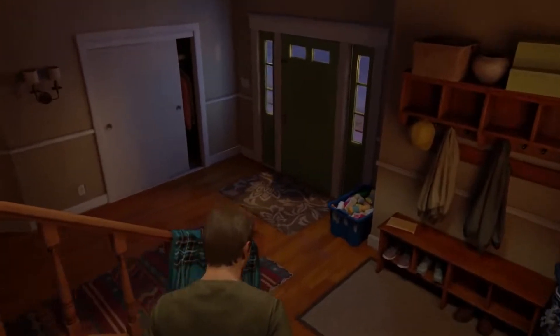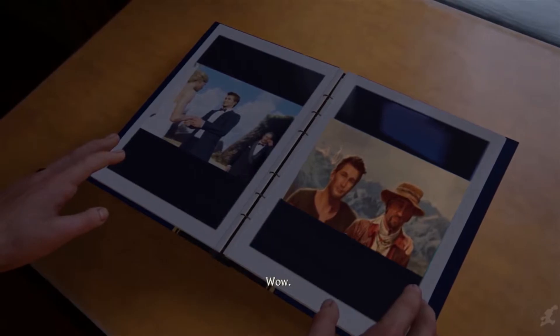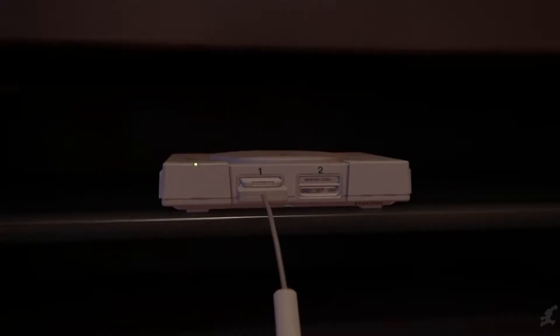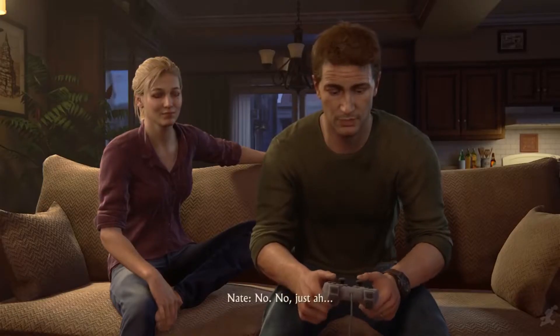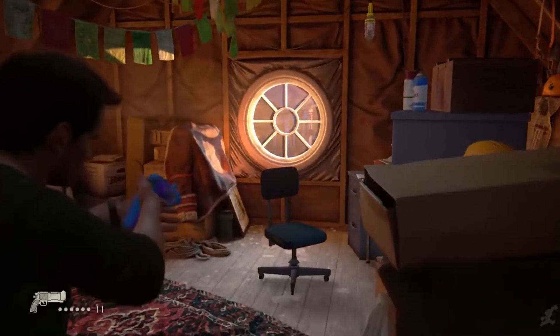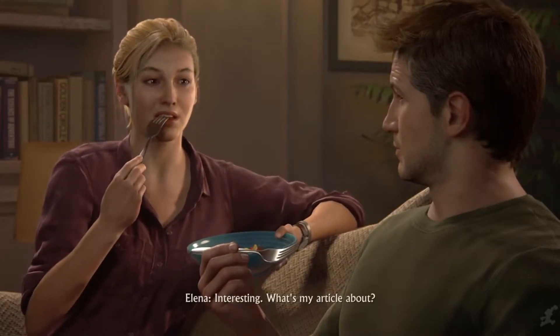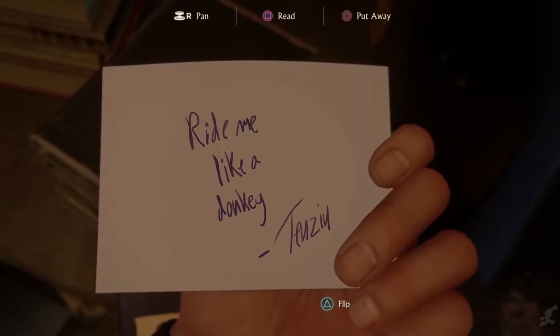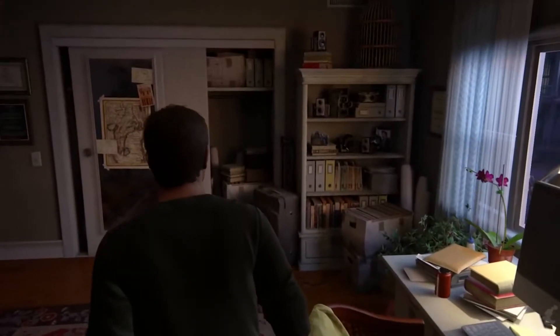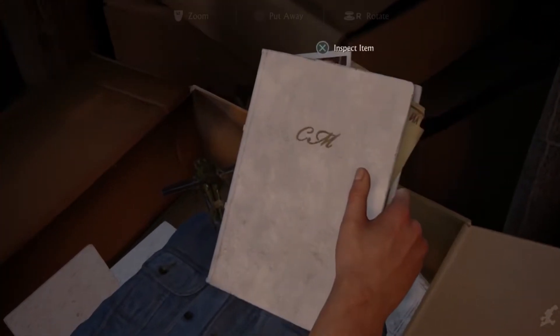The fact that you also get to look through old photos for some quick exposition is genius. This section hits all the points for me. It wonderfully shows us exposition of what we missed through old photographs and notes. It shows Drake and Elena's outgoing personality through the state of their home. We also get a bit of narrative foreshadowing about Drake's reminiscing the old days up in the attic.